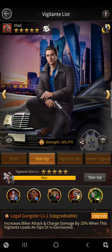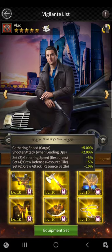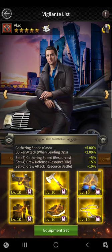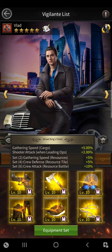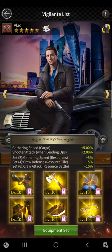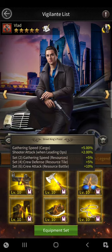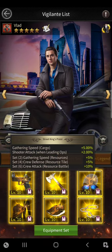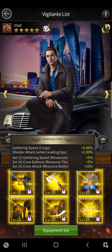Last but not least is the vigilante set — that's vigilante equipment. For example, on this vigilante I have the Streaking Set. At the bottom it shows Set 2, Set 4, and Set 6 bonuses. Each individual piece gives something different — gathering speed, booker attack, biker attack, vehicle attack. Set 2 gives +5% gathering speed; Set 4 gives crew defense on resource tiles of 5%; and Set 6 gives crew attack increase of 10% during a resource battle, meaning when somebody attacks your resource tile or you attack theirs.